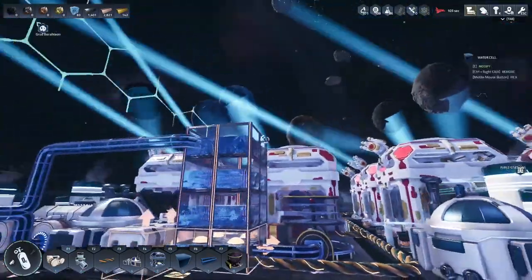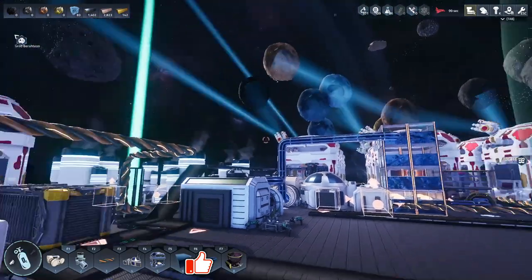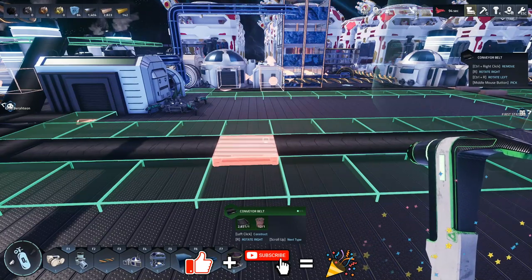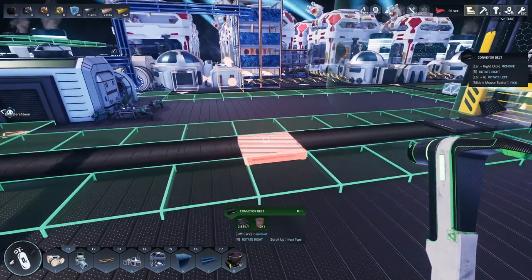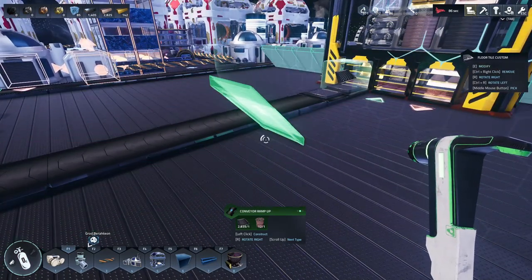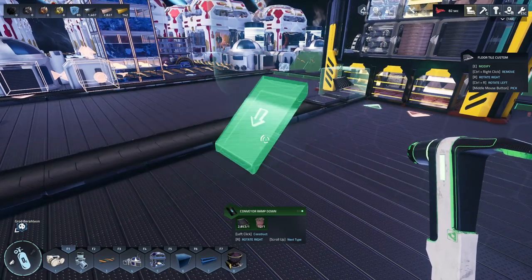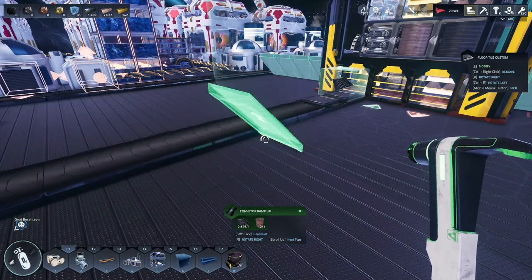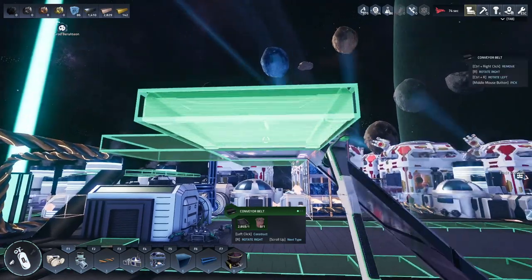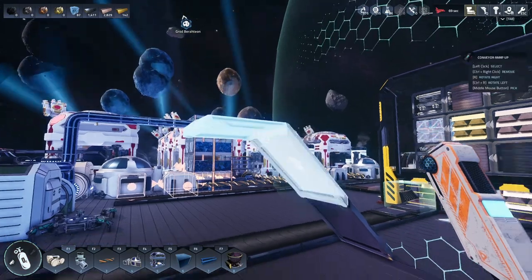Hey everybody, it's BC here, welcome to another episode of Astral Colony. Big shout out to Slowpoke for pointing a few things out. One thing I didn't realize is the conveyors - if you look at the window on the upper right, there are actually vertical and sloped versions. There's an uphill and downhill, so it's actually possible to build conveyors up to higher levels.